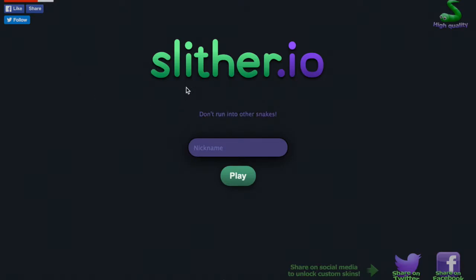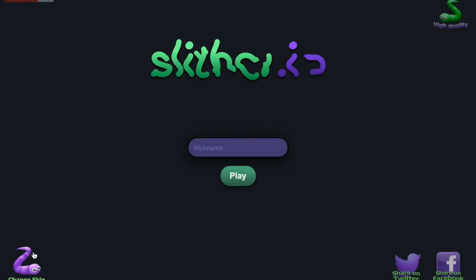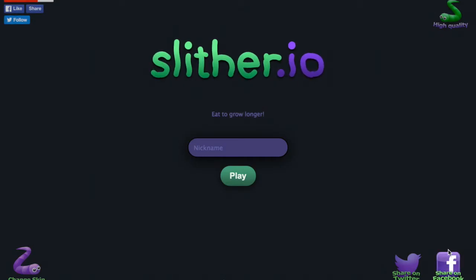It's very easy. If you guys noticed it says over here: 'Share on social media to unlock custom skins.' Well, you don't actually need an account to share. If you just click any one of these, it says here to go to your account, but if you don't have an account just click the back button and then you have your skins. It just wants you to click on it and think you're sharing it, but you don't actually need to share it — you just need to click it and then go back.